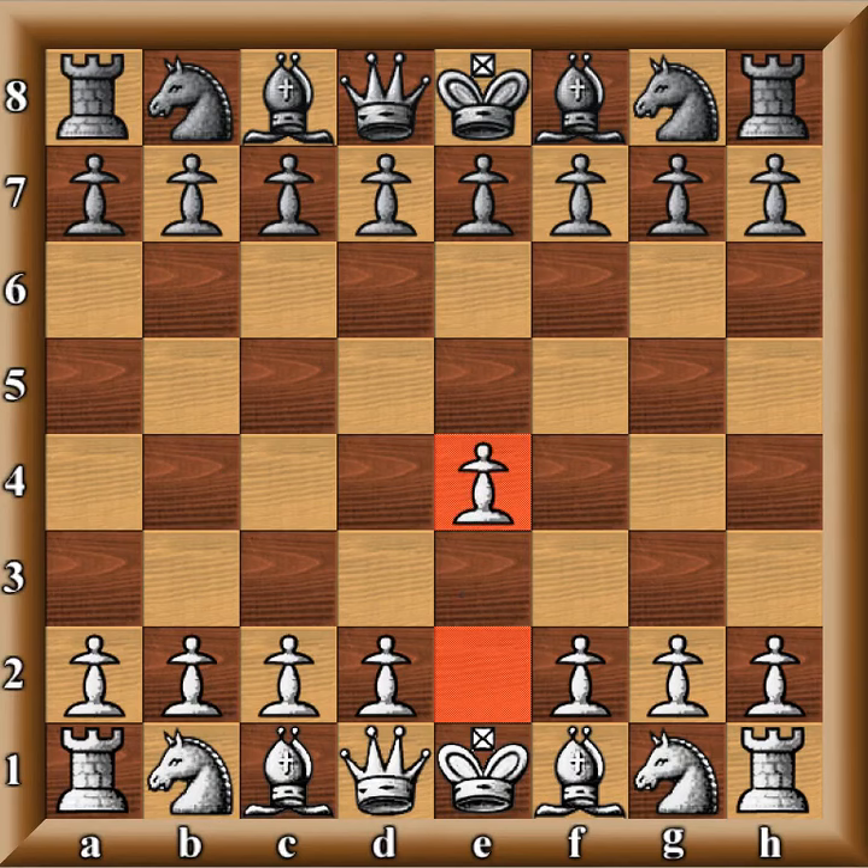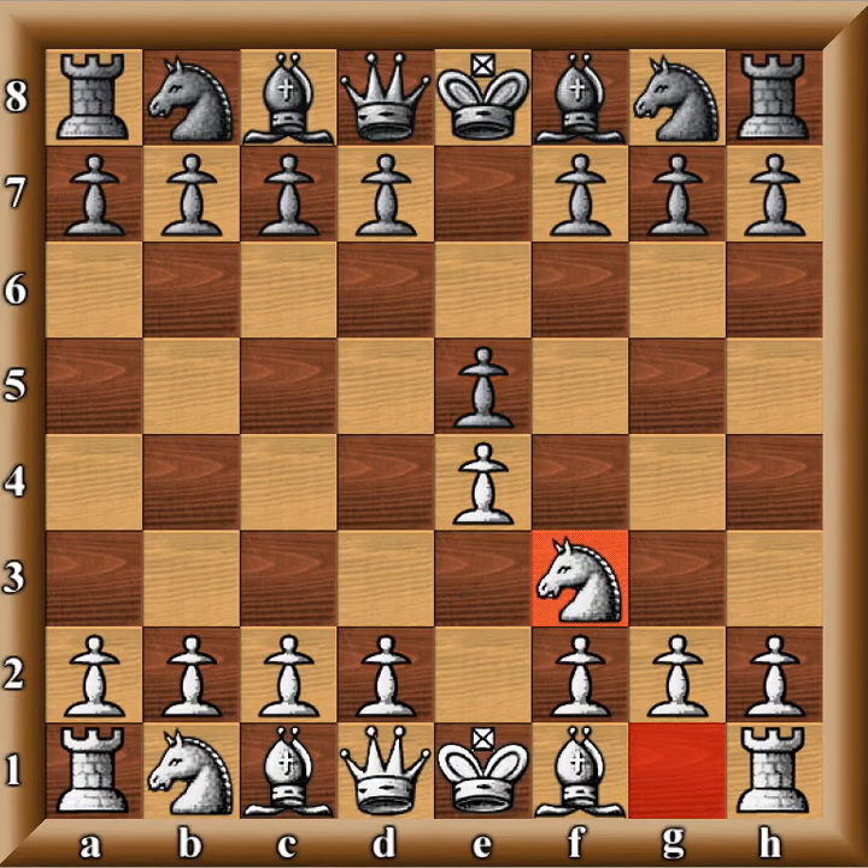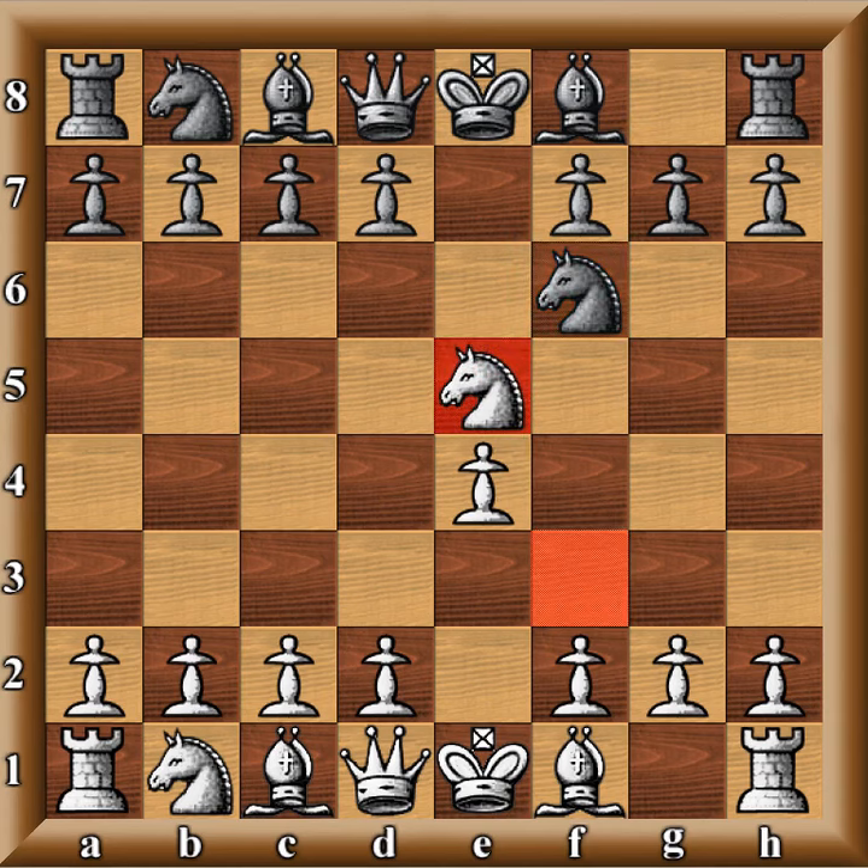I go E4. He goes E5. I go Knight F3. He goes Knight F6. I take the pawn at E5. This is the Russian Defense.